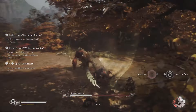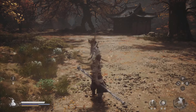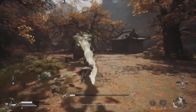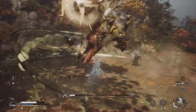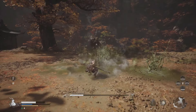In Black Myth Wukong, this menacing poison-spewing boss is one of the most formidable adversaries you'll face, especially if you stumble into his lair in Chapter 4's secret area, Purple Cloud Mountain. The Scorpion Lord isn't just a run-of-the-mill mini-boss you can breeze through — this guy brings heavy damage, poison-infused attacks, and more rage than a hangry scorpion at a picnic.